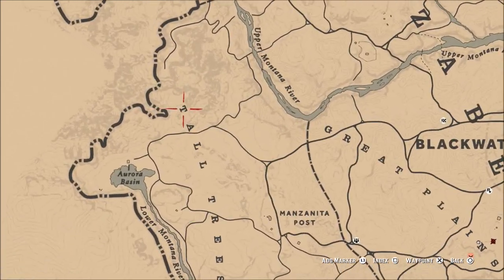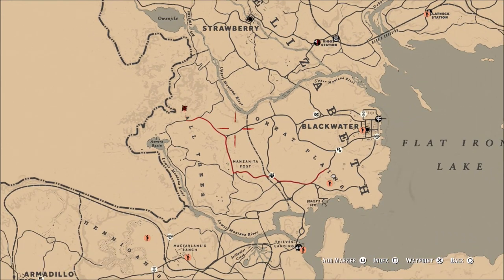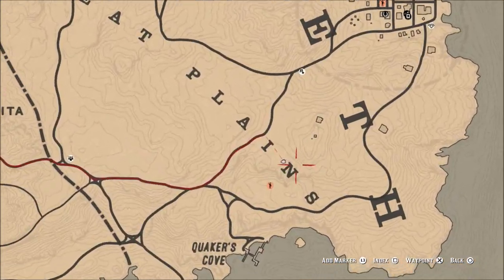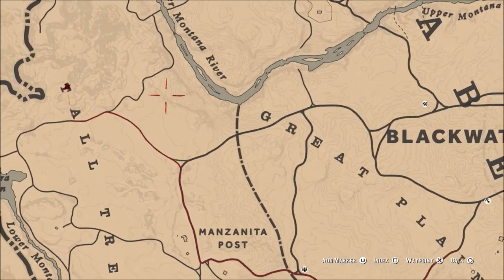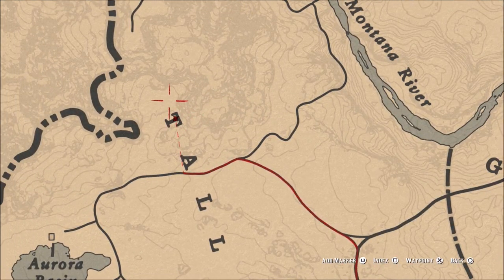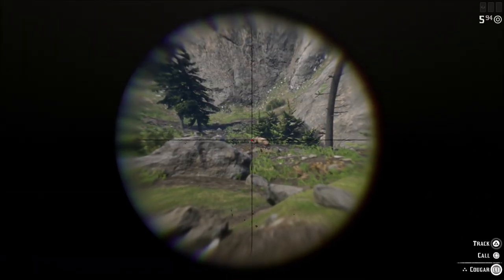One reason this is so good is because there are two cougar spawn locations here. I'm showing you those locations on the map now, but there's also a third one some people may not know about. It is a little trickier to catch that third cougar because it's mainly out at night time. The two spawn locations you see on each end are always set — those cougars will be in the exact same location. That random night spawn shown in the middle of the map with the arrow is usually around the G and the R in Great Plains, but that one's not a set location.